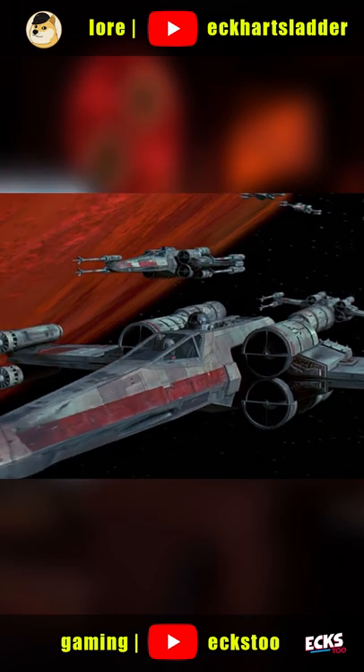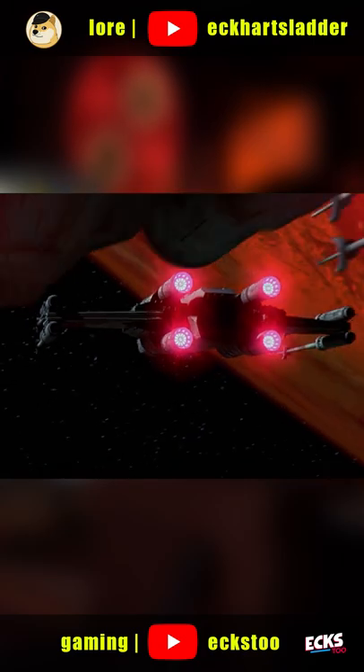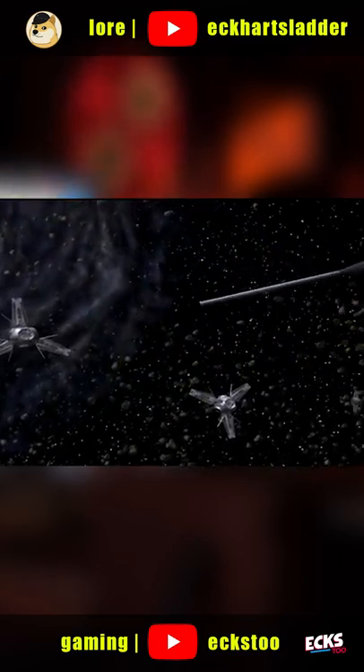The Alliance did rely on starfighter superiority, and the Venator was a great carrier. However, for most of the war, the Alliance's starfighter tactics were predicated on hit-and-run attacks with hyperdrive-capable starfighters. They would basically jump into a system, attack a target, and then leave.